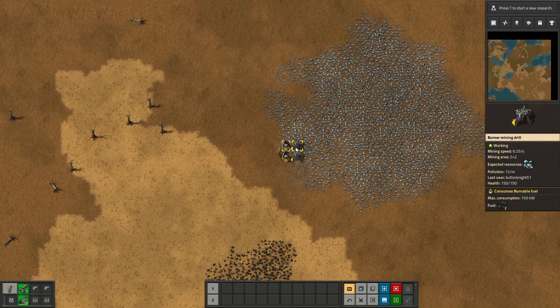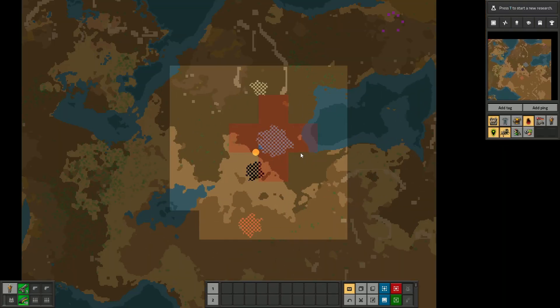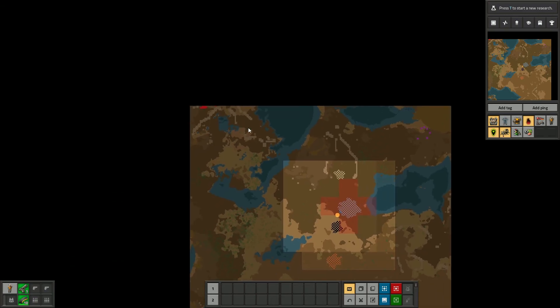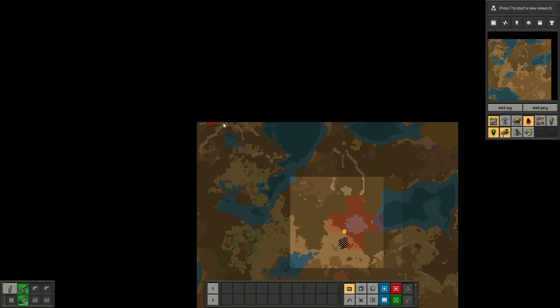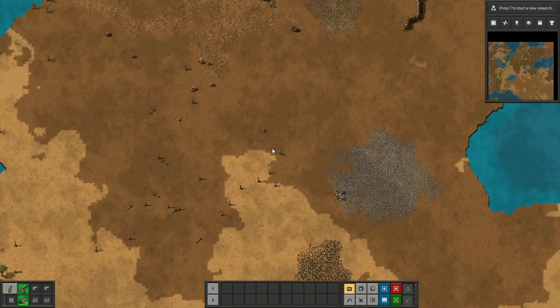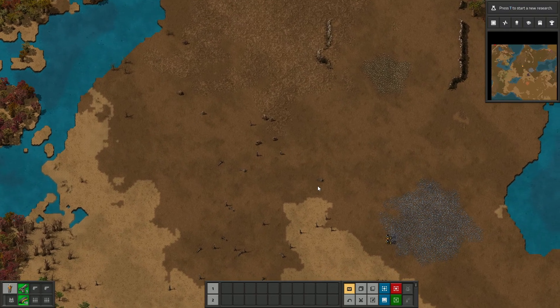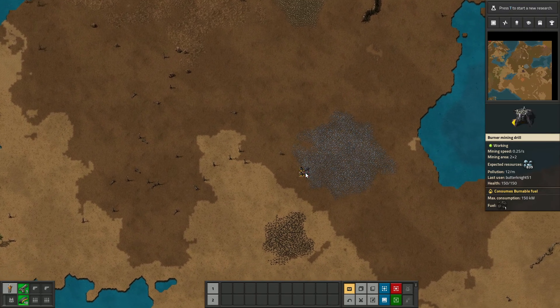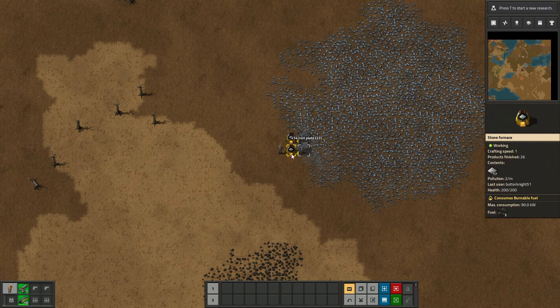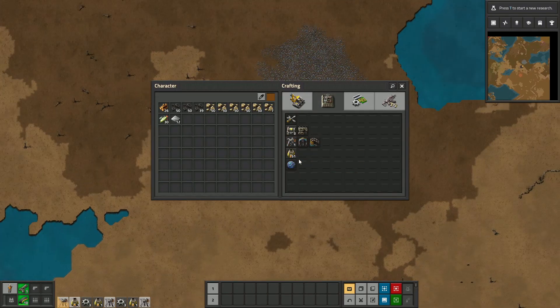So how this game works — the more things you automate, the more pollution you get. If you see these red squares on the map, this is my pollution. If this pollution touches the alien bases, they're gonna get angry and come over here and try to eat me. I don't want that to happen, so I'm just gonna hope for the best. I think getting power is a good idea — switching over to electric miners quick so I don't have to have that much pollution. I think that's a good plan.